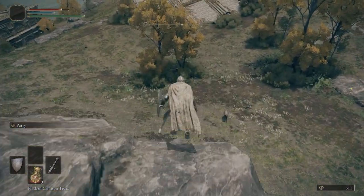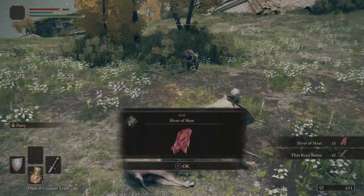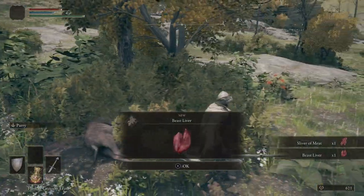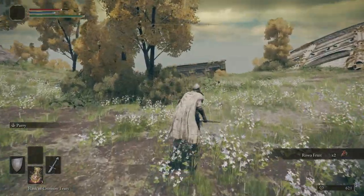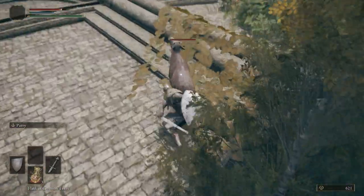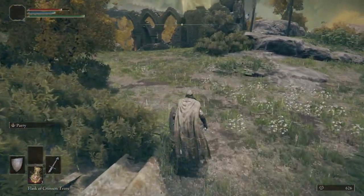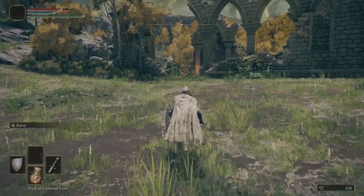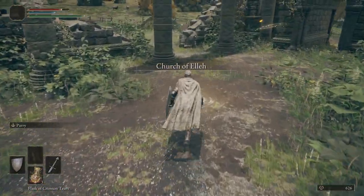Okay, that's all Varre is going to say. We're going to hop down — just be careful not to get too close to that knight. We want to kill these goat creatures because they're going to give us Thin Beast Bones, which we can use to craft some throwing knives. There's another goat — it takes two Thin Beast Bones to make about five bone knives. Let's go ahead and grab another Site of Grace.